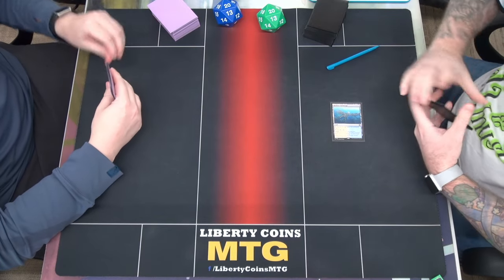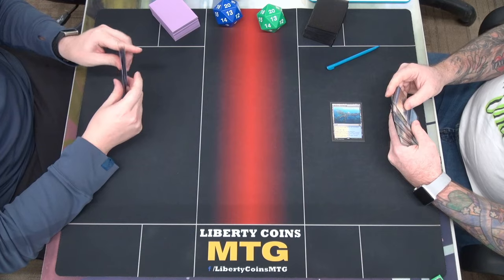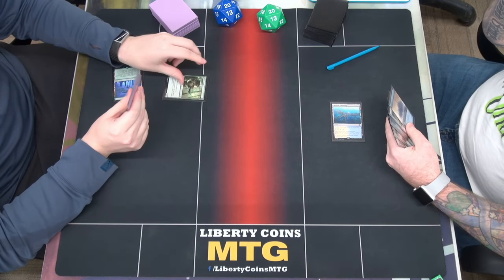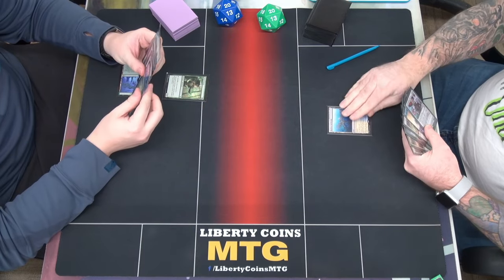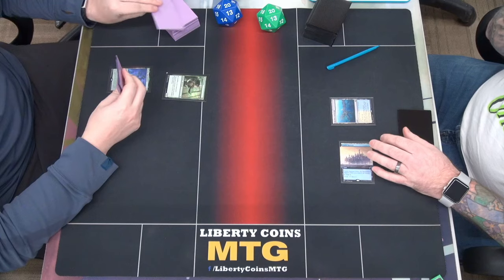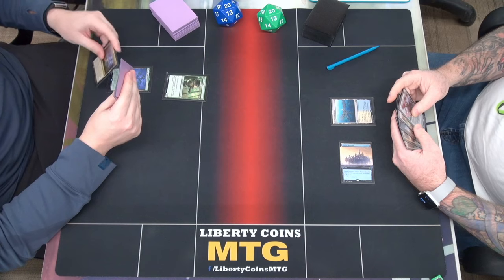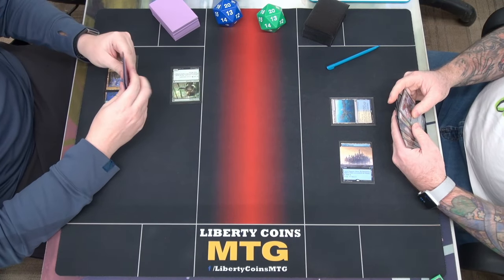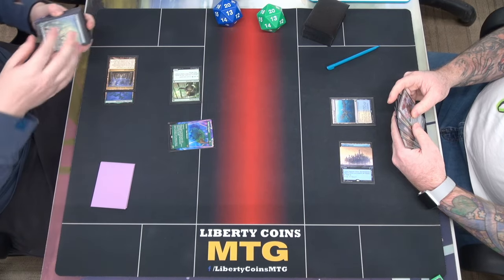So we're going to start with Angridge, go ahead. We'll drop return. We will go ahead and play, yeah, we'll do a Seiju into an Elvish Mystic. I'm going to do something similar but different. We'll play Nykthos. Tap 2 or 3 for a Stomper. Go ahead and grab basic and then pass turn.